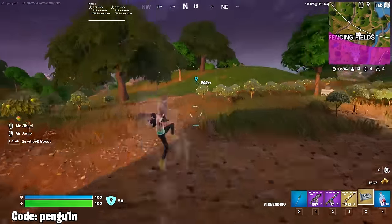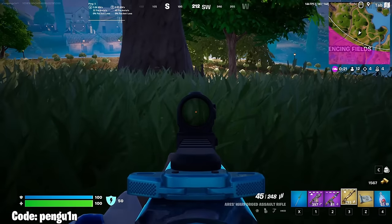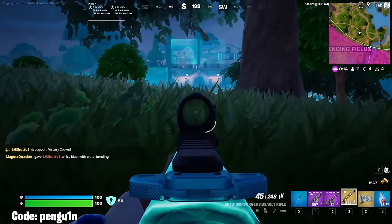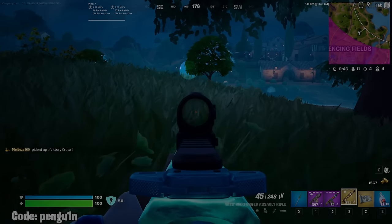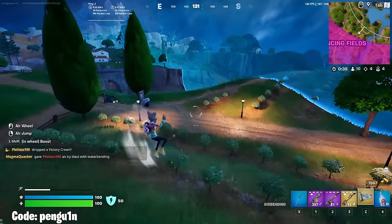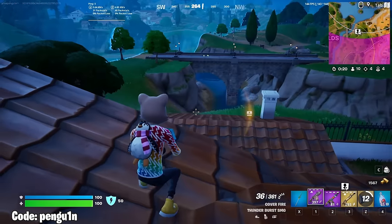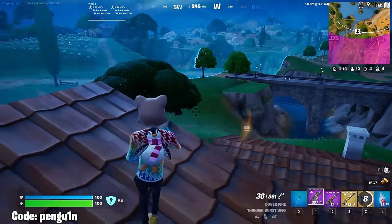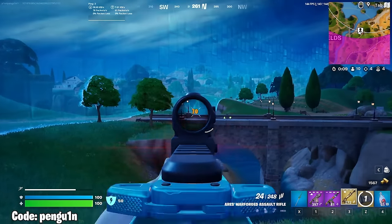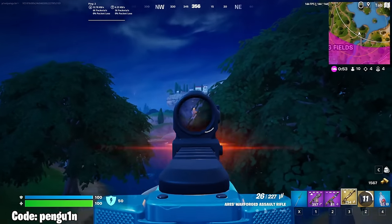I take a second to reload and move to the bush I saw earlier. After spending an entire minute standing in this bush waiting for the zone to close, I notice on the minimap a player with a medallion in the zone, so I look at the edge of zone to see if I can find him and pick up a kill. After a while I notice him driving in the storm — which is weird — so I hop on my airbending and follow along the edge of zone to hold him when he comes in. I find him on the minimap, start taking shots, chase him to the dock where he was clearly going to use the pad — but he doesn't realize I broke it.